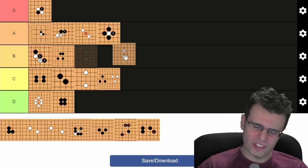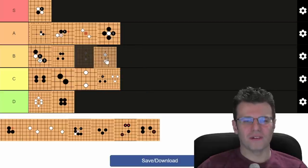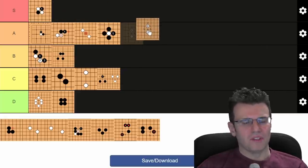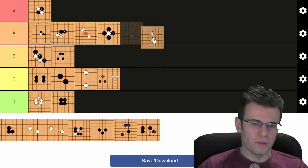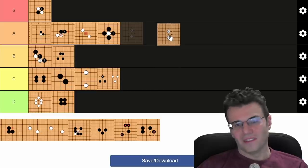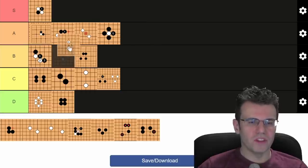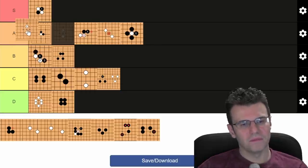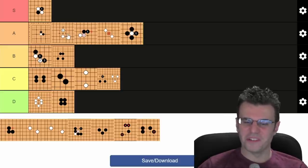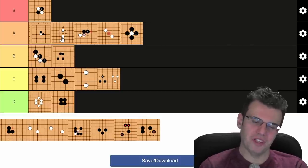One space jump — so good, such a fundamental shape in Go. Not D, not C, outside of B tier, looking at A tier. It doesn't define the game of Go, but for making territory, getting a weak group out, attacking, invading and reducing — one space jump does all of that. I think hane is more important than one space jumps, but one space jumps are better than nobies. A tier, splitting up the bread and the butter.